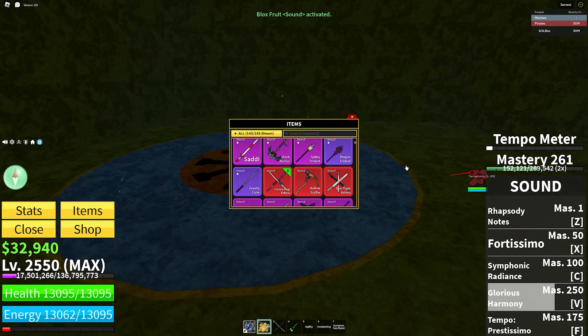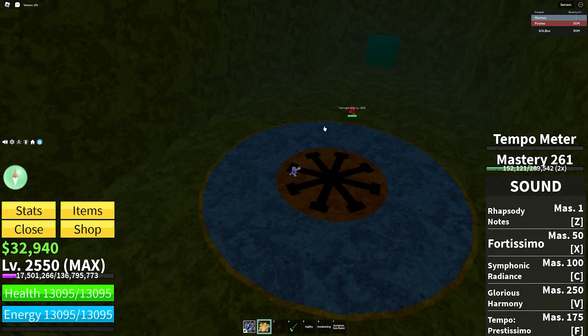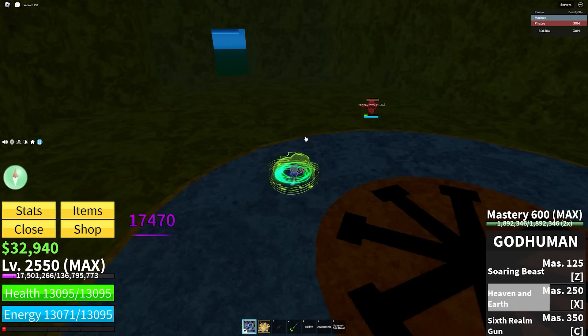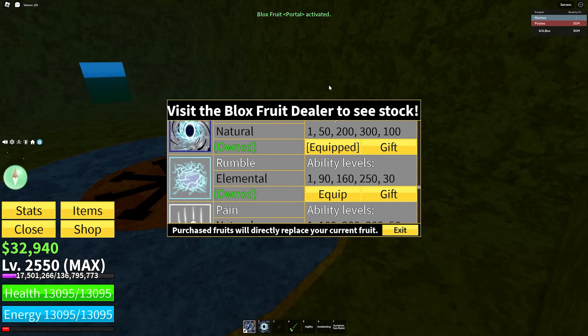Sound: I hate Sound honestly — I only really like how it looks. It's short to mid distance, and you know what else is short to mid distance? Dragon Trident. Go Dragon Trident, use the C move, V move, spam whatever you need to do.